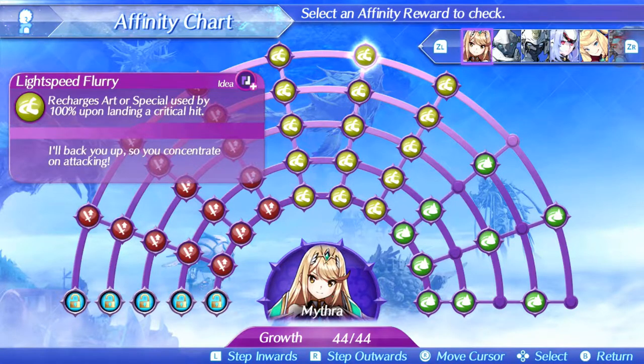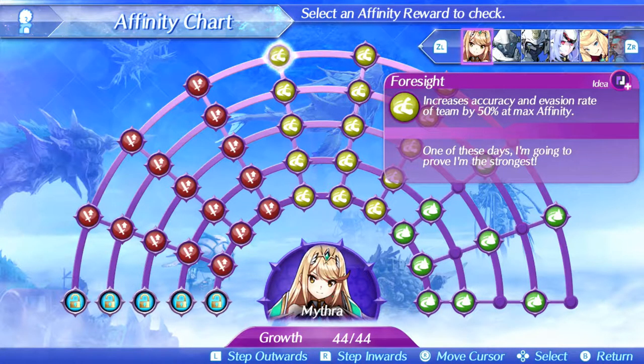We also have Foresight, which increases accuracy and evasion rate of everyone at max affinity. This is one of the main tools that keeps us alive against super bosses, since face-tanking a lot of damage is only doable to a certain degree — especially against the many one-hit-kill moves super bosses tend to have.